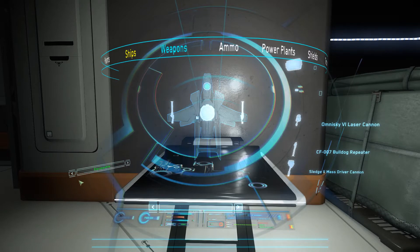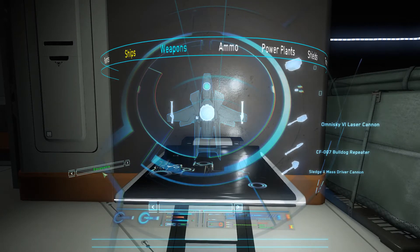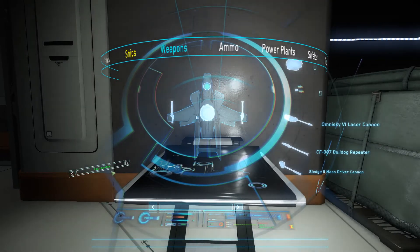The filtering system is controlled by this pane on the bottom left-hand corner. There are five filters that can be applied currently. The first filter, which is the default, is Equippable. This filter shows you all parts that are currently compatible with the ship that you have selected.